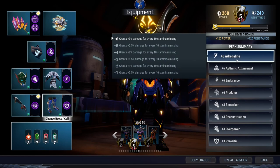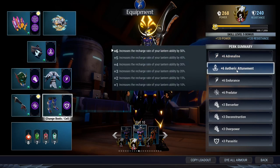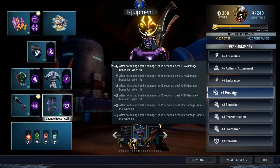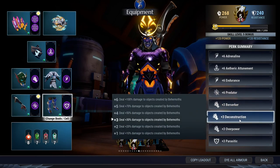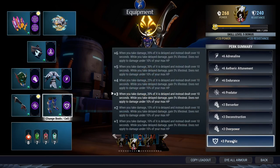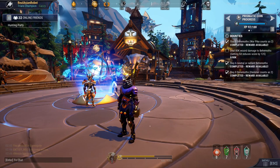Let's talk about the perks. Adrenaline gives you 3% damage for every 10 stamina missing — with 210 stamina that's a 63% damage bonus. Etheric Attunement cools down your lantern faster and keeps you alive. Predator gives 35 bonus damage, though you lose it if you take a hit. Berserker gives another 20% as long as you keep swinging. Deconstruction comes with the build. Overpower gives another 20% damage whenever you stagger the enemy. Parasitic delays damage and lets you life-steal back if you're in trouble. Overall, this build has only one defensive cell, but it works.